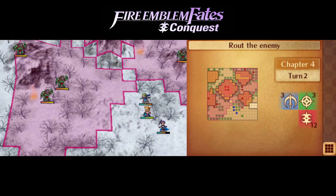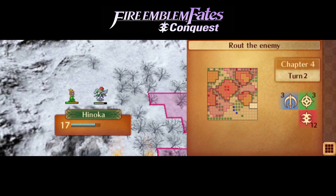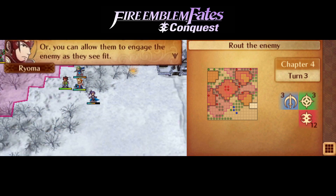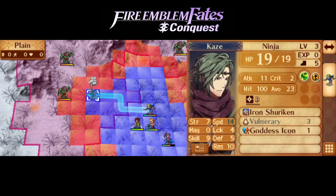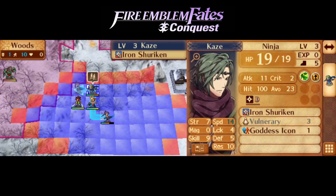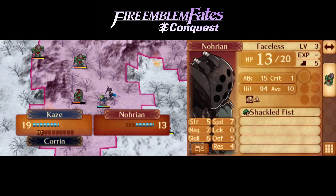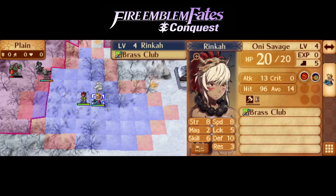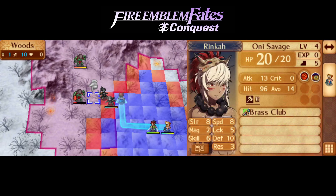Get him. Yeah, we're not gonna auto-battle. Thanks, Ryoma. Let's get Khorin up there with Kaze. Let's have him hit this guy. Although, maybe now that I think about it, maybe I should have had Rinka support him. Could he have killed with that? Probably not. Maybe.